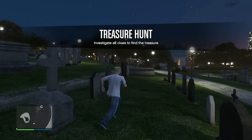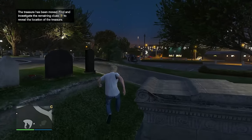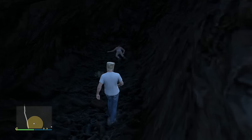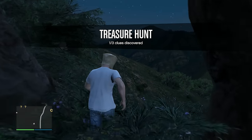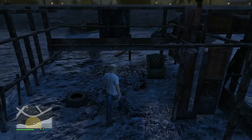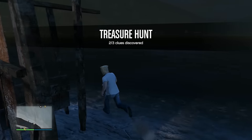The note says 'Treasure tore our family apart, it ain't here no more, I moved it — you'll never find it.' We'll see about that. Now I have to investigate three clues on the map. The first clue is inside a cave — a pretty disgusting looking guy. One out of three clues discovered. The next clue is a shovel — two out of three discovered.